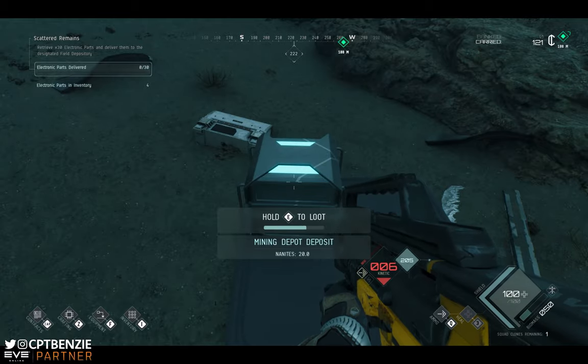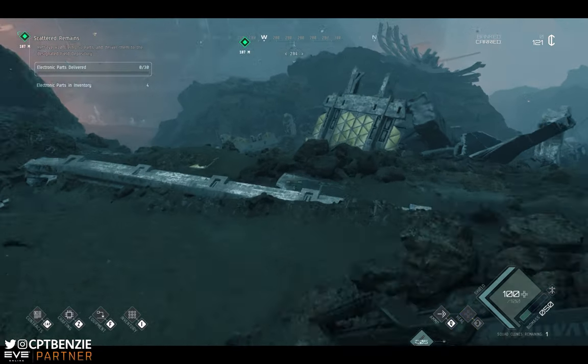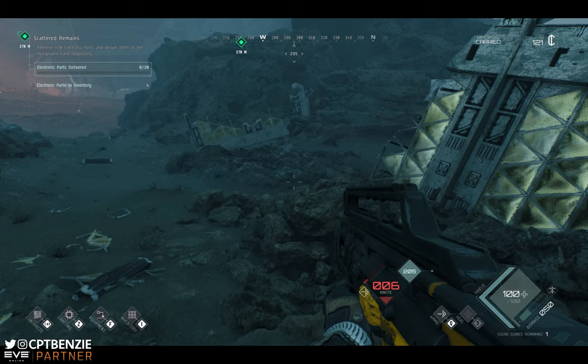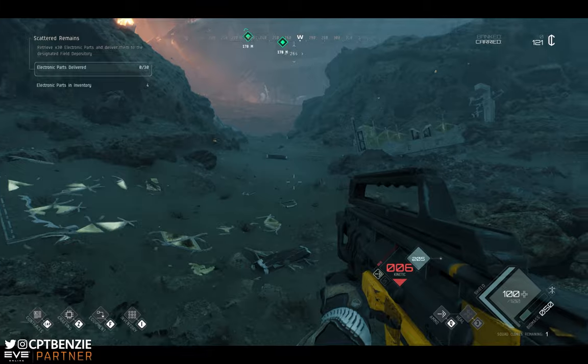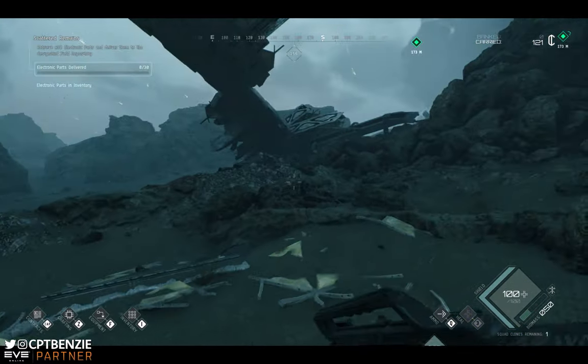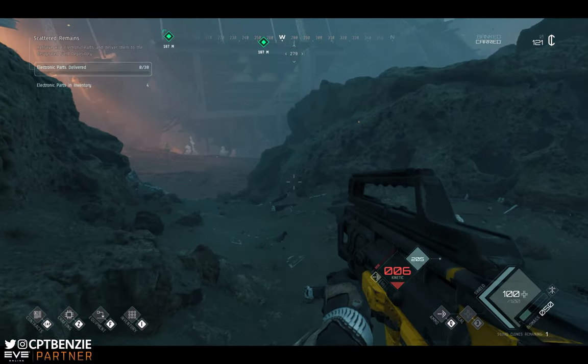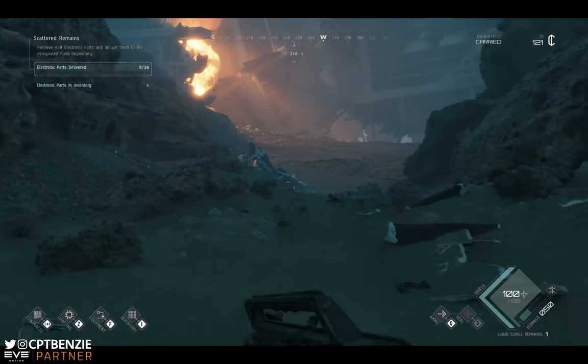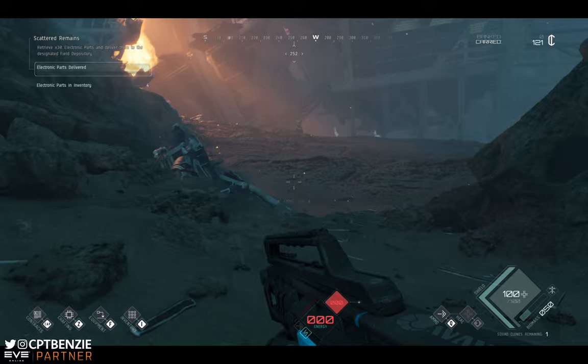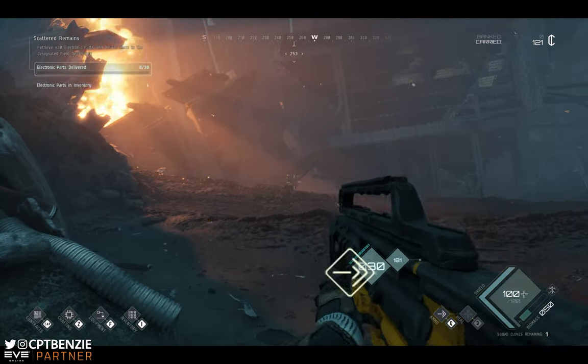Mining depot deposit — some cool loot there. Does that appear in the inventory? Yeah, you can see we've got our electronic parts there. Those are what we need for this mission. I need 30 electronic parts and I'm currently sitting on four, so we need some more loot.